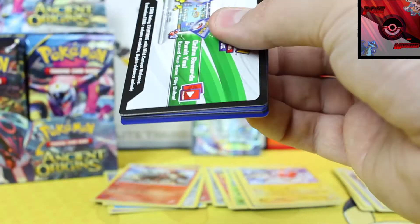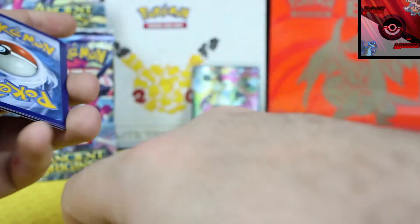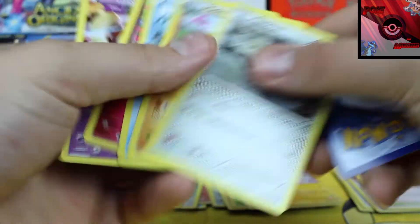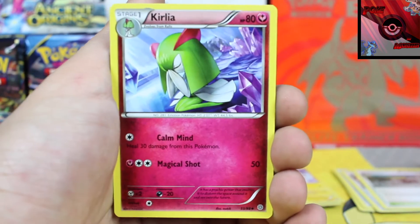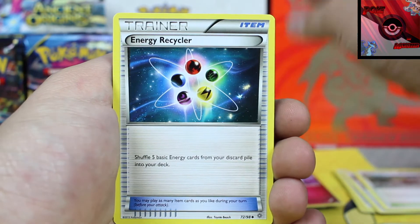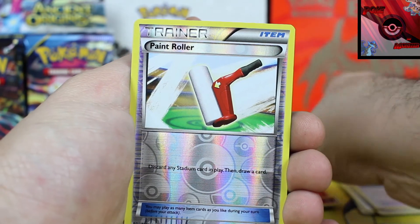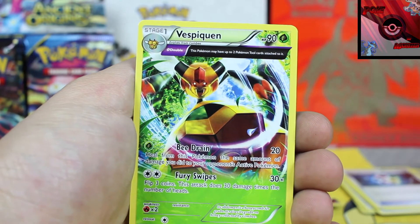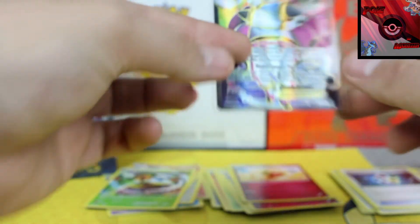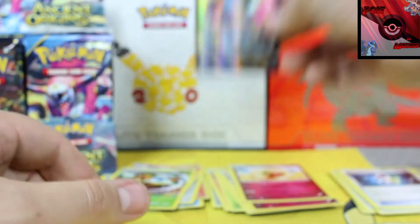And here is the last pack of the first part of the Ancient Origins booster box opening. No Oddish there — pop that over. Final pack, last pack magic for the first half: Energy Recycler, then we've got another Whimsicott, a Paint Roller, and our final rare card is a Vespiquen Ancient Trait. Nothing crazy, but we got the Hoopa Full Art — very very cool, super happy about that.